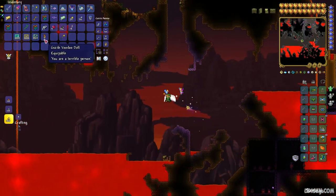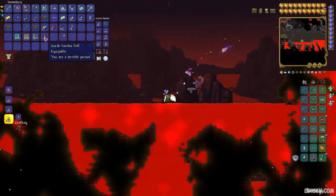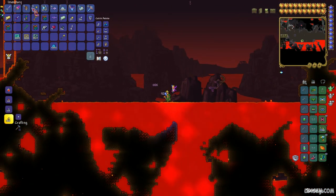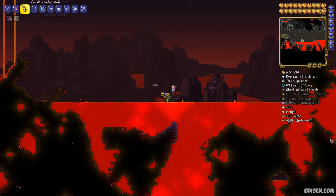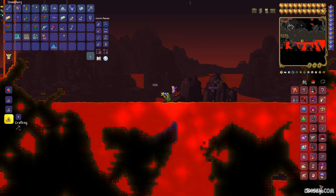Receive the rare item you can get from these demons — the Voodoo Doll. Place the Voodoo Doll in your hotbar. Then open your inventory and go to the housing list.